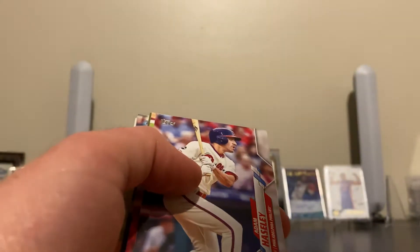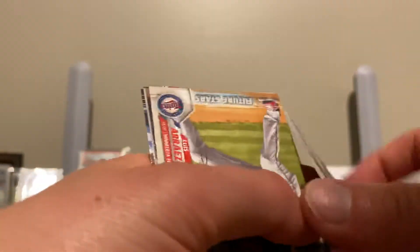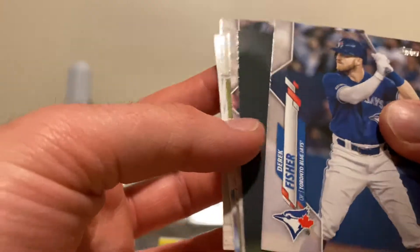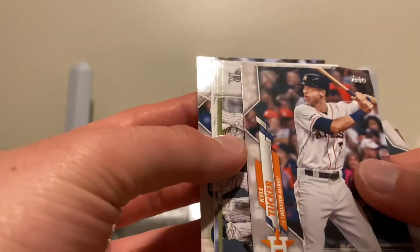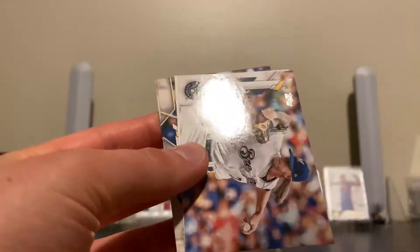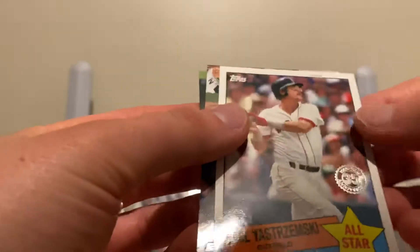Inaugural season card — I was wondering what that was. Shinsu Chu, I'll set that card aside. Future Star — Louisa Rice, nice, PC hit. Kyle Tucker — nice looking card.